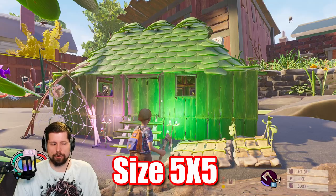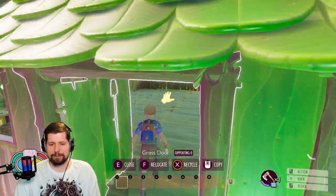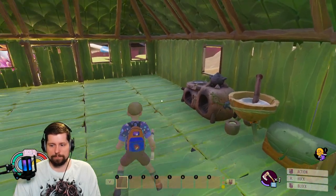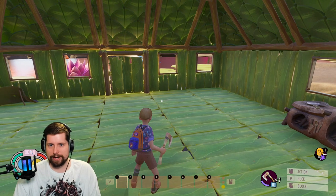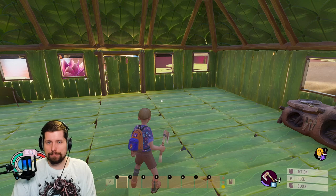Here we have a simple early game build — a couple pallets, a dew collector, some lights, a lot of the early game stuff you're going to need and build regardless. And with that you'll have coziness level one, which is pretty easy to obtain.